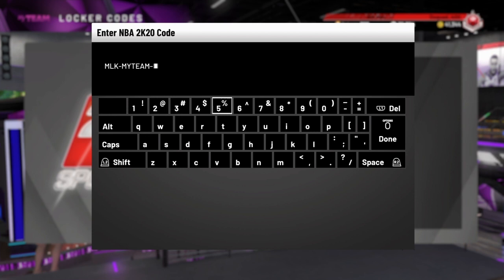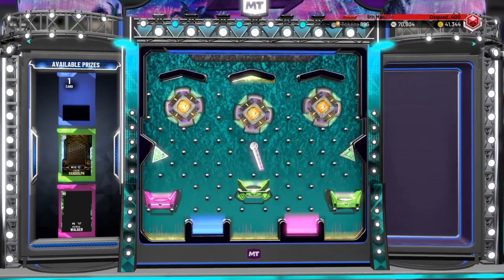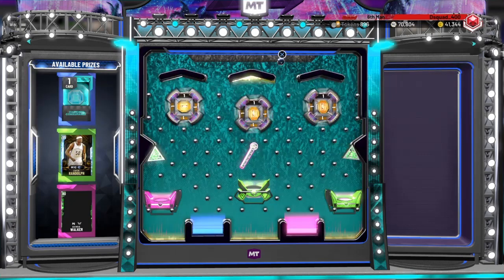The rewards include a diamond Zach Randolph and a diamond consumable pack. 2K also promoted a diamond Greg Popovich and diamond contracts — so that's a bit of false advertising by 2K, but hey, that's just 2K.